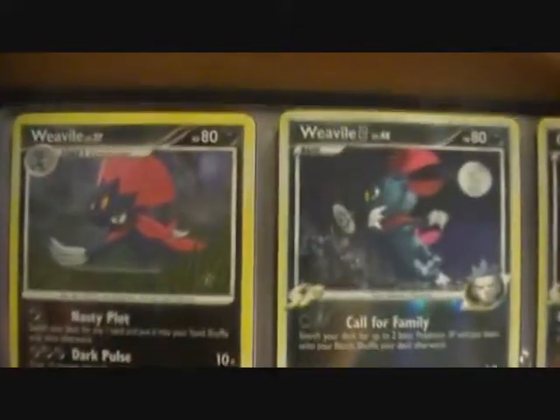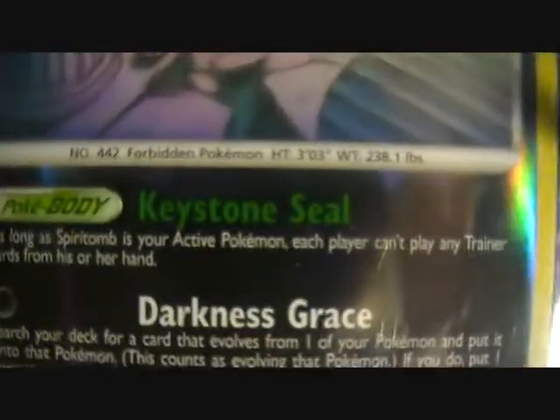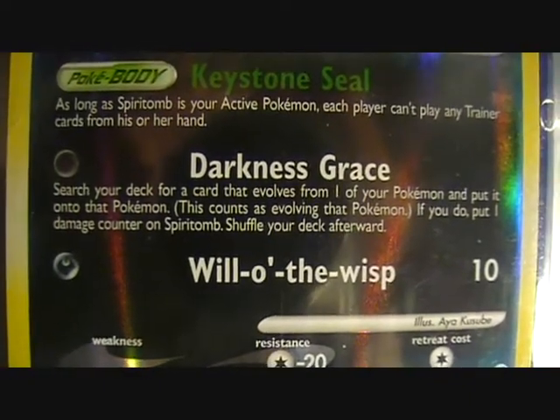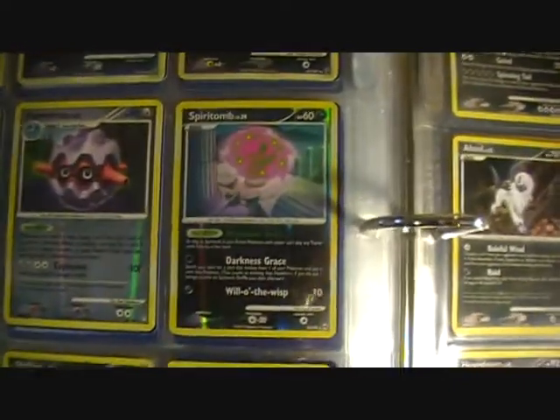We've got a lot of cards here — we've got two different Weaviles. One's a Weavile G. We've got a Crawdaunt, a Honchkrow, and a random Steel Type in here because I love Forretress. We've got Spiritomb with Keystone Steel — as long as Spiritomb can't play any trainers, you search your deck for a card that evolves from one of your Pokémon and put it onto that Pokémon. If you don't, put one Damage Counter — so that's not a bad card to have in any sort of deck.